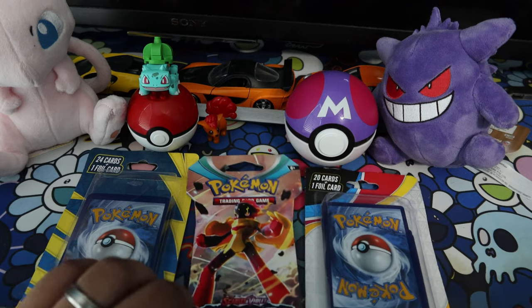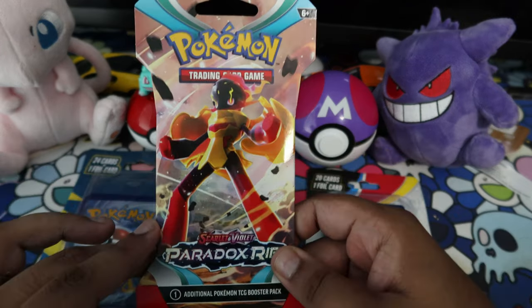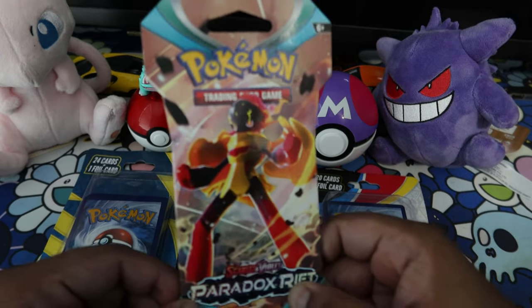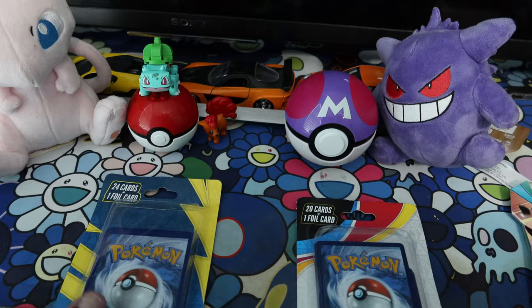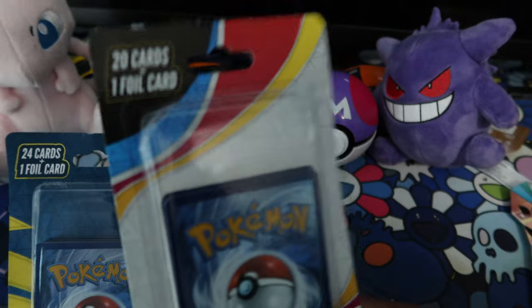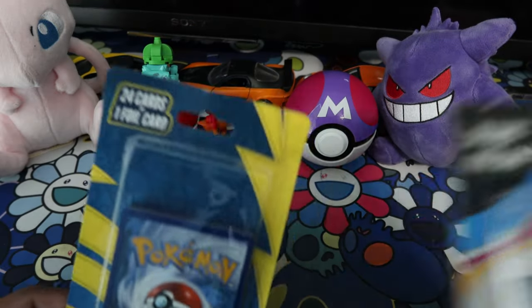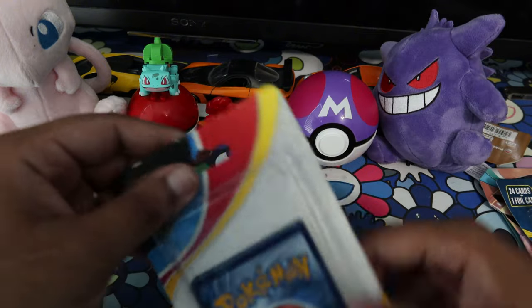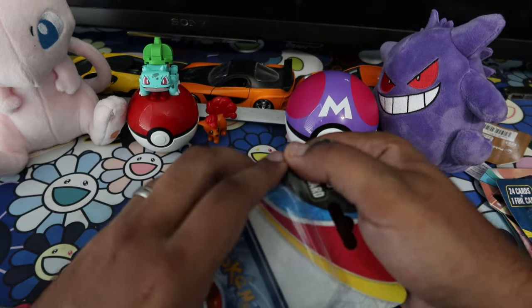So we have the Paradox Rift pack right here, but I think we're gonna save this for last because this is that new new. We have a pack of 24 and a pack of 20 — obviously we should open the 20 first, then the big boy next, and then the Paradox Rift after. I've never done one of these before honestly.